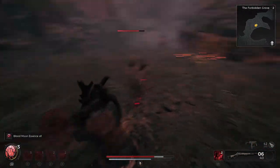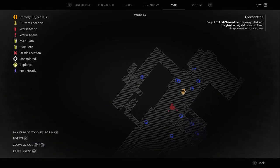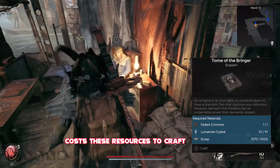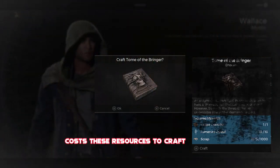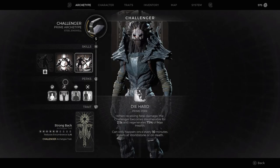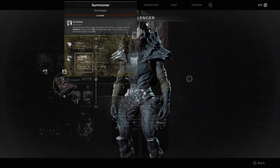Once you've collected enough Blood Moon Essence and have all the resources you need, head straight back to Ward 13 and travel to the part of the map just up the slope where you can speak to Wallis. From here you'll be able to unlock the Summoner Archetype nice and easy. Whenever you need to activate it, just go into your menu, up to the top, click where your archetype is, and you can toggle between any of your unlocked archetypes — which is a great feature in Remnant 2 as you can switch back and forth whenever you want. However, you will need to level them all up individually.